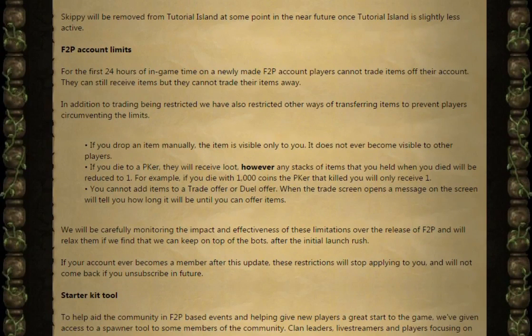Next, the free-to-play account limits. For the first 24 hours of in-game time on a newly made free-to-play account, players cannot trade items off their account. They can still receive items, but they cannot trade their items away.